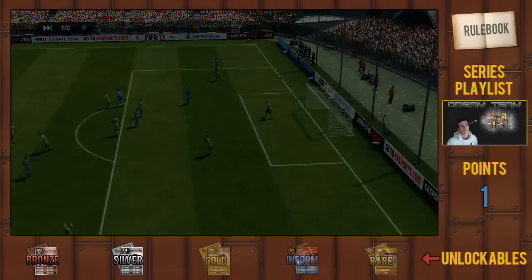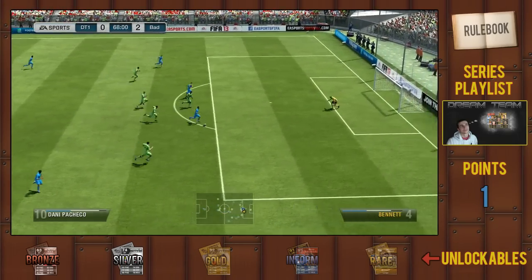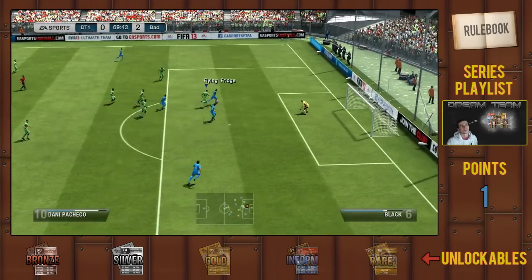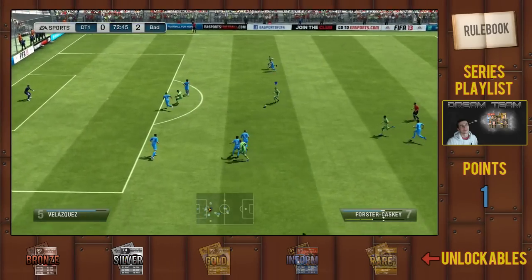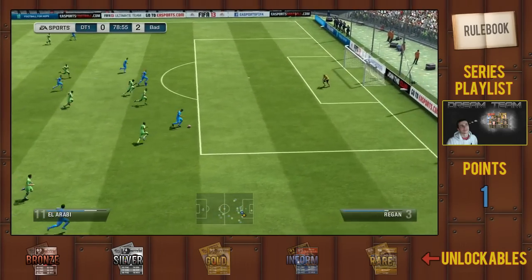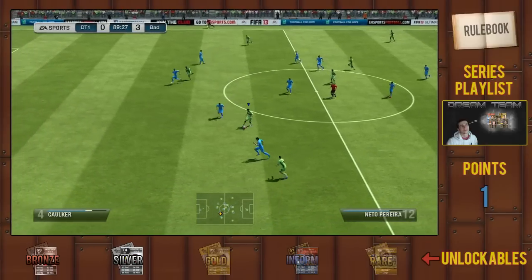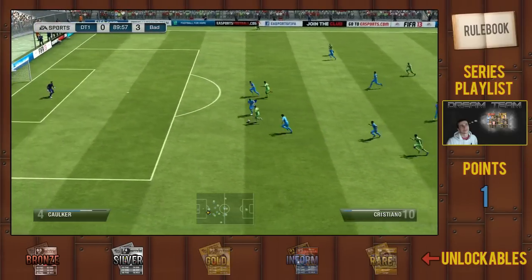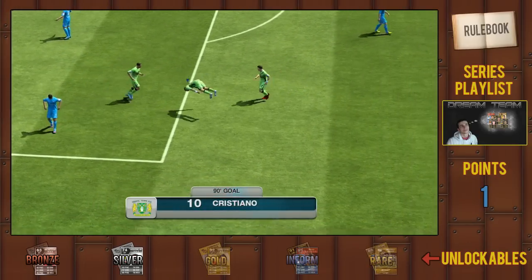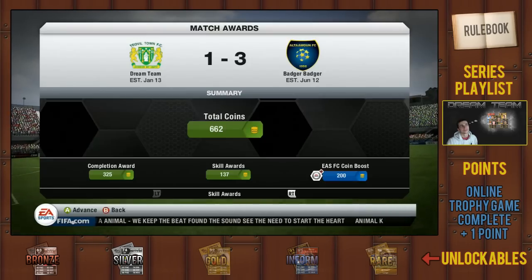The opponent got through with another chance and hit the post. Then in the 67th minute he played through Danny Pacheco, who put it into the post again — so he could have had a lot more goals, he was all over me. Moving into the 72nd minute I got a chance with Forster-Kaski, which was pretty much my only chance worth showing. He then crossed the ball over and swept it in, which I don't fully understand why I did but I'm not complaining. Cristiano got a consolation goal in the 90th minute, giving me a final result of 3-1 to him. I still earned my one point, so I can buy a silver player next episode.